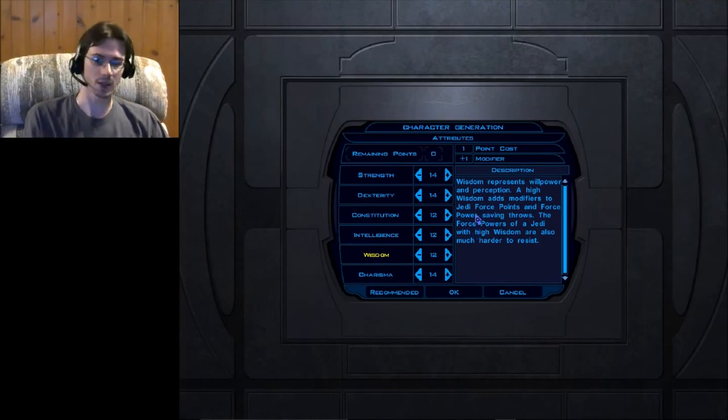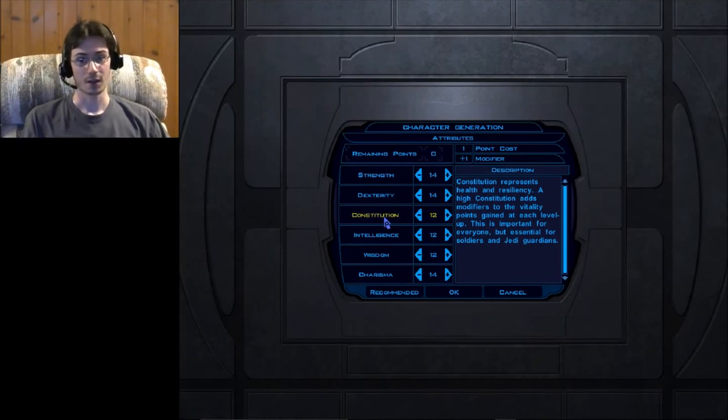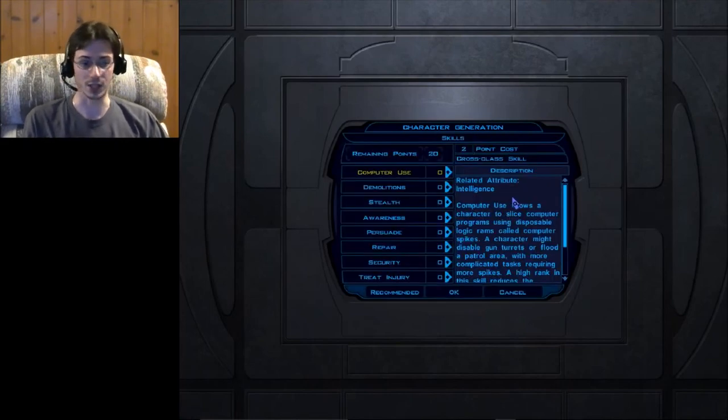You don't necessarily have to move an attribute off 10 if it's not a good skill for you. For example, if you're going to be a Soldier, I recommend putting as many points as you can into Strength and Constitution for greater combat success, more damage, and a lot of health. Once you're done, hit OK and we'll move on to Skills.